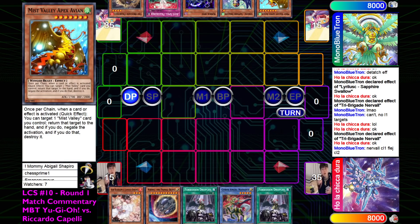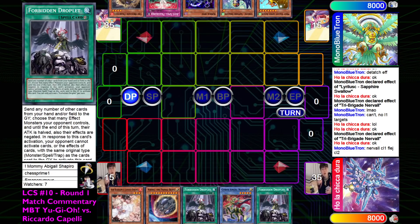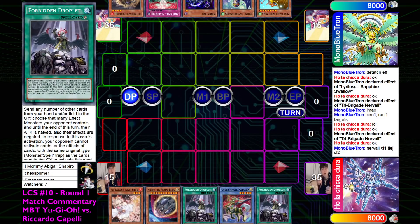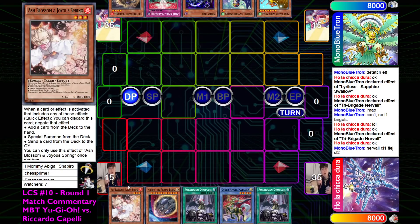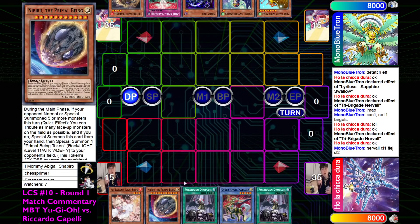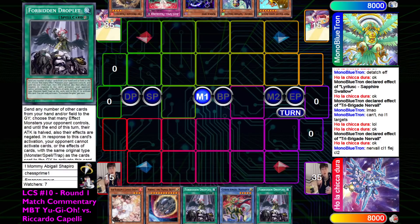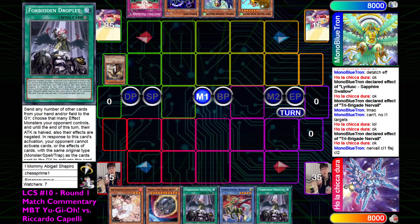Sucks to draw Apex Avion again, but the rest of the hand is very, very good. The Drytron hand is Ash, Nibiru, Droplet, Natasha, and another Droplet. This hand is terrible - there are a lot of go-second cards but literally no good engine pieces. No Bentons or Drytrons, which is crazy. Maybe he sided a lot of them out for Droplets and stuff, but yeah, not very good here.